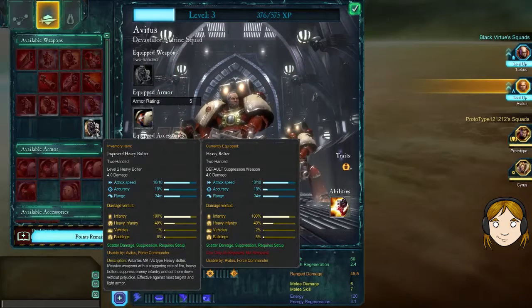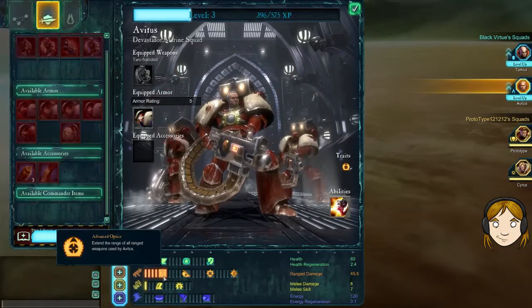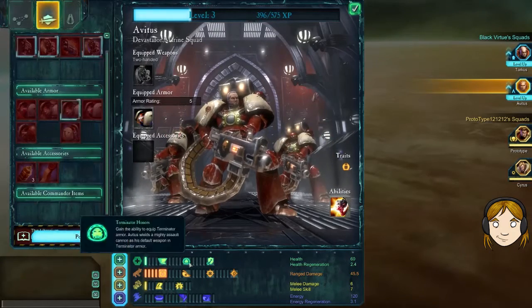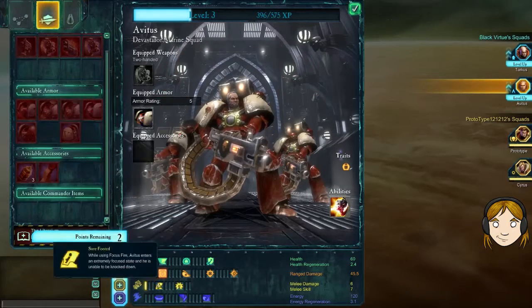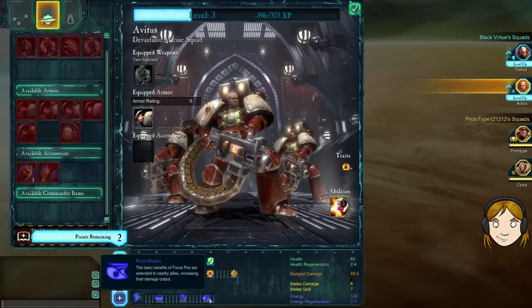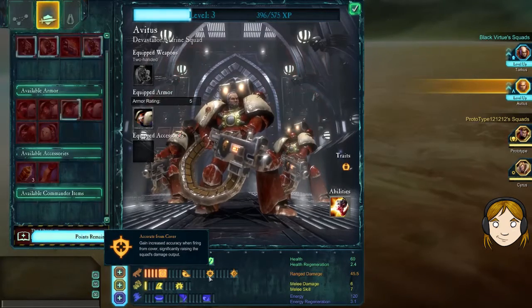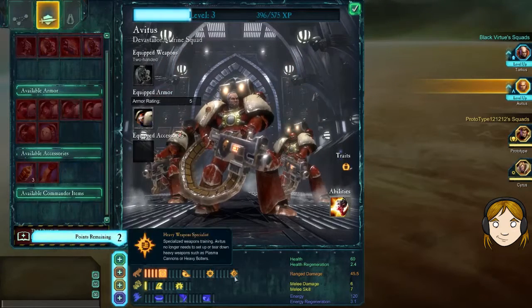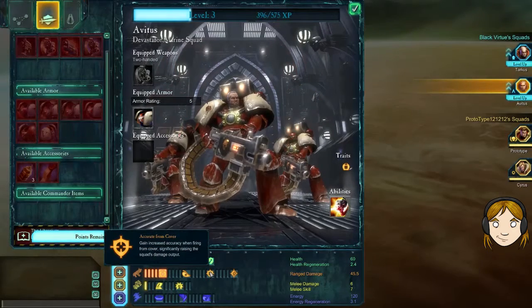Locator beacon — it goes from 1% damage to 2% damage. Wait, no — it actually goes down. This supposedly improved heavy bolter just gets worse in every way. You can recycle it. Get extended range. Go up and get Terminator — that sounds actually really cool. When you get hit, there's a chance to heal. That's quite cool.